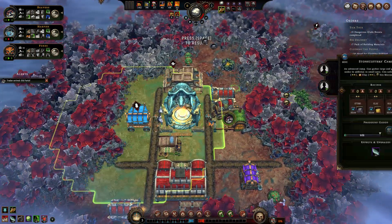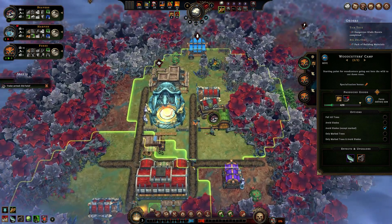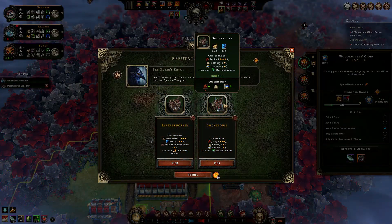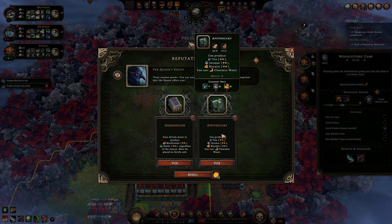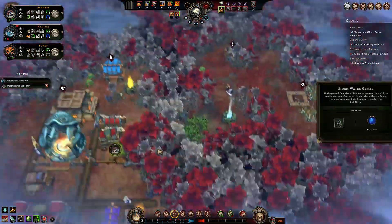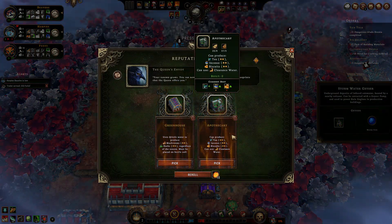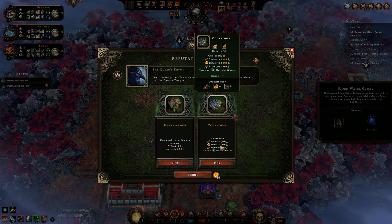I will wait before opening more glades; the harpy's resolve is not nice and I don't want to push it. Let's check what blueprints are available. We do not have access to meat or leather, so none is really amazing. We can make fabric, and the incense is nice — we might need it for some events. The greenhouse is nice, but we don't have a drizzle water source right now. Maybe we will find one. The herb garden — we need some food source and we can at least make provisions for trading with herbs.